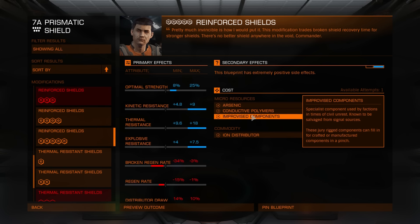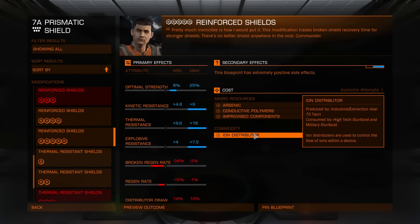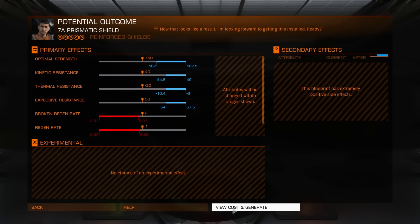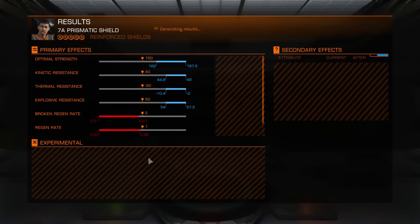Iron distributors also come from missions. Keep in mind that many commodities needed for engineer blueprints can be obtained in multiple ways, so check EDDB for more information. As you can see, the upgrade offers optimal strength, kinetic resistance, and thermal and explosive resistance, but at the expense of regeneration rate and distributor draw.